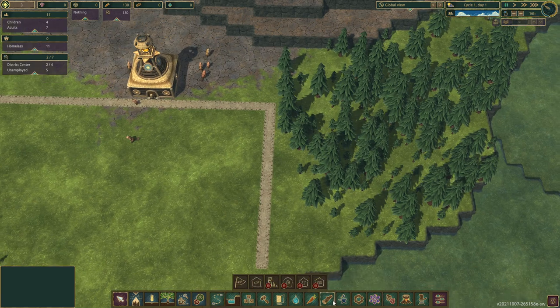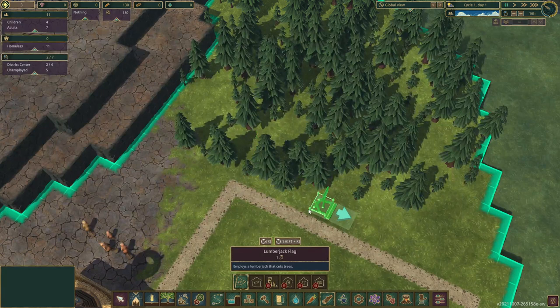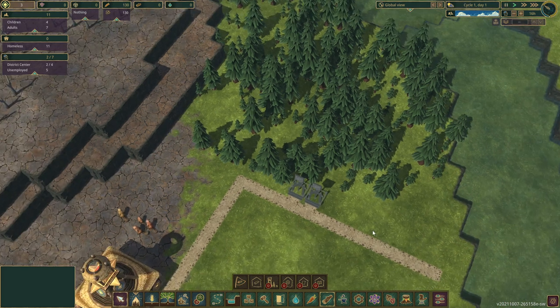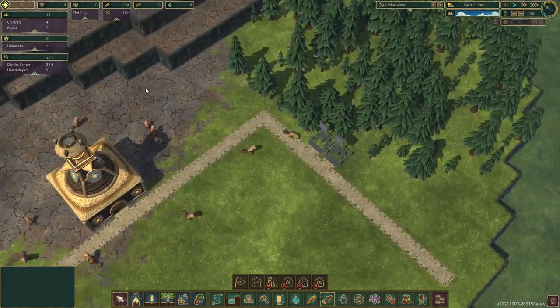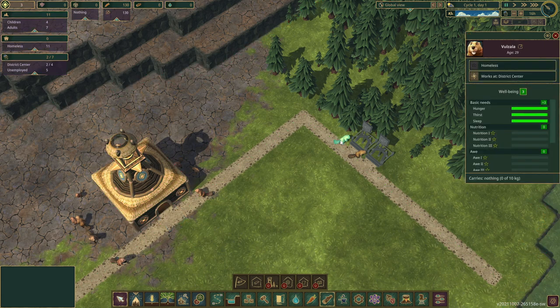We're going to the wood category and just put down a couple of lumberjack flags. A beaver will have to come and construct it, but it doesn't take any material. I'll put two of these down here. Two beavers should automatically be assigned to construct from there — I think it's the ones from the district center that do construction. So these two beavers, Vulzela and Suliana — there you go. These are our two constructors. I love the little voices.